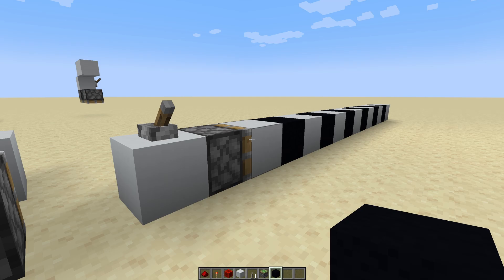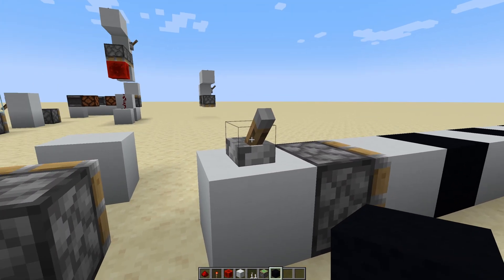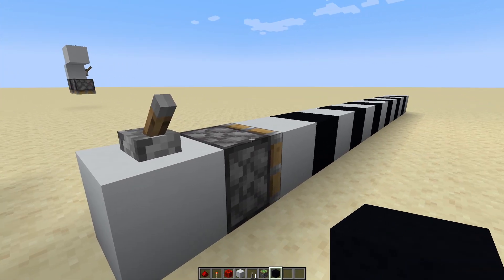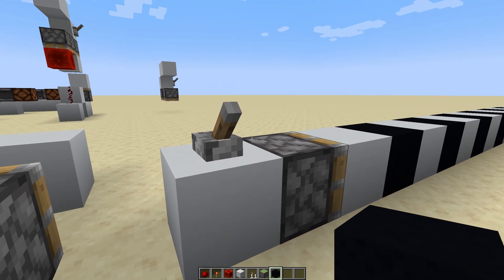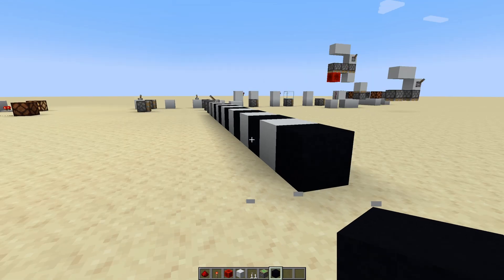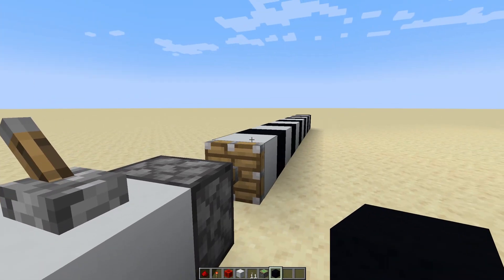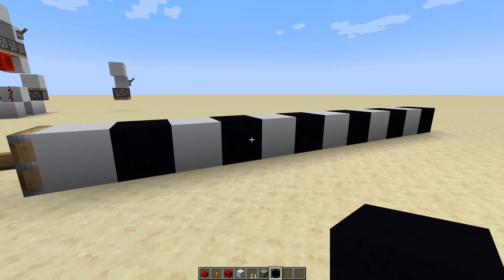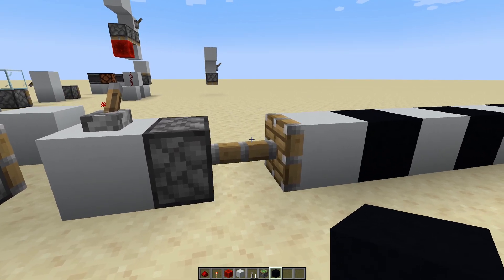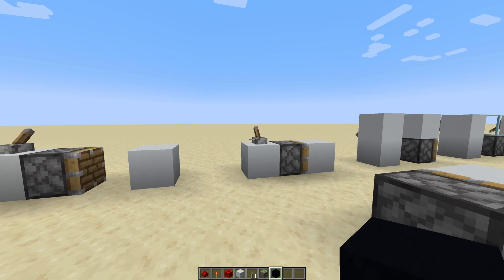Another thing you might notice with pistons is that they don't always work. If you try to push too many things, nothing is going to happen. The solution is to try to push fewer things. We can push things as long as there are only 12 blocks — so the piston push limit is 12. That is definitely something we're going to have to remember.